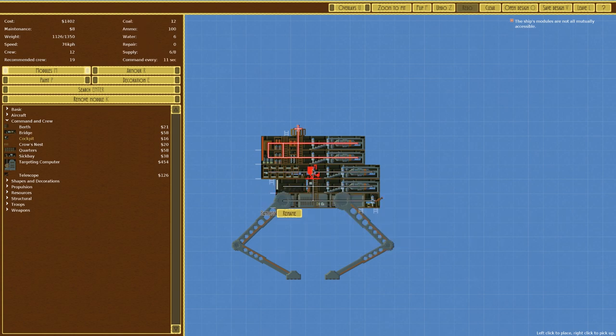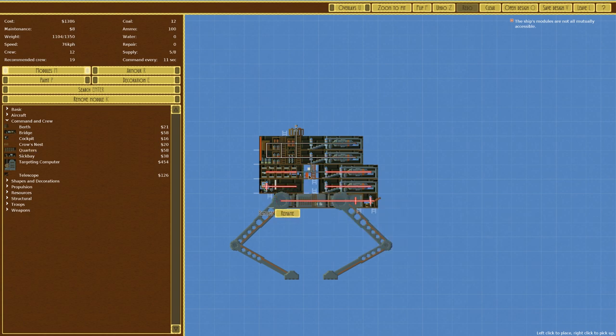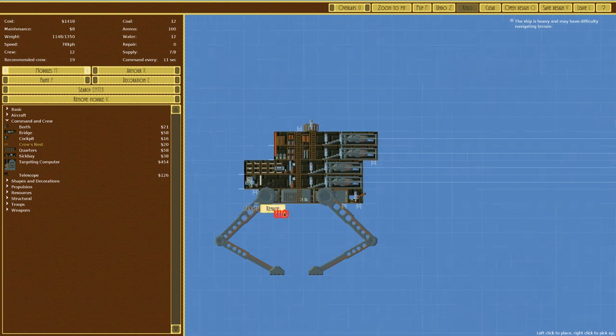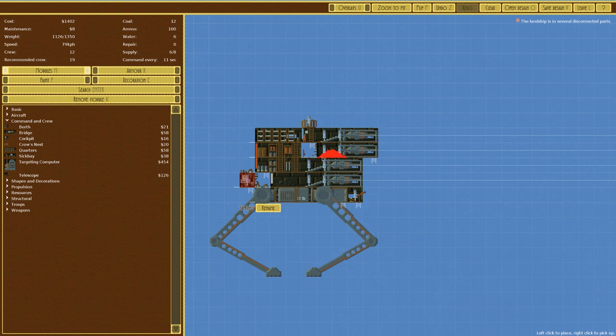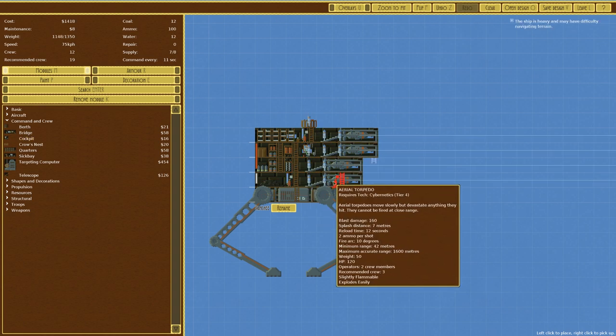Connecting all these components up is just not going to function easily, so we'll move things further forward and try staggering them for a forward aggressive look. Getting rid of excess parts and placing things down - the ammo in the middle is generally the right choice. That technically works.